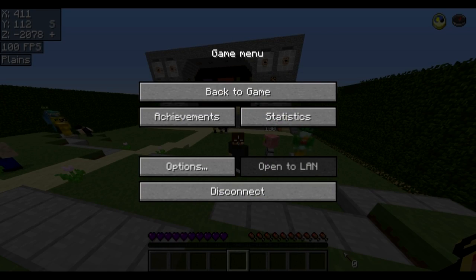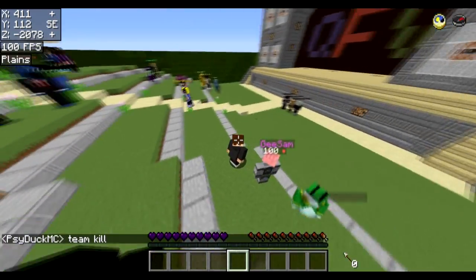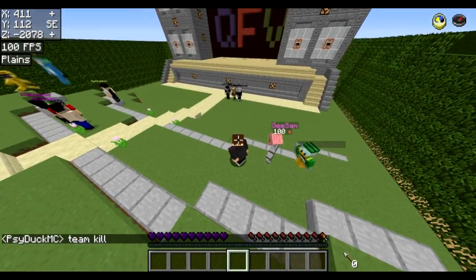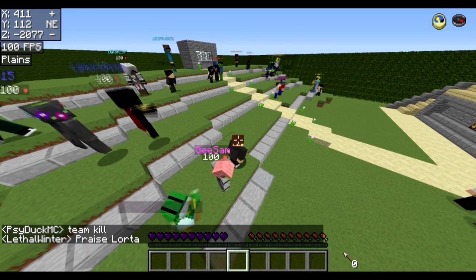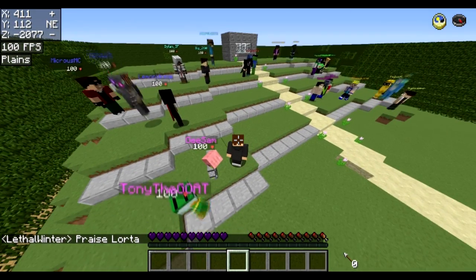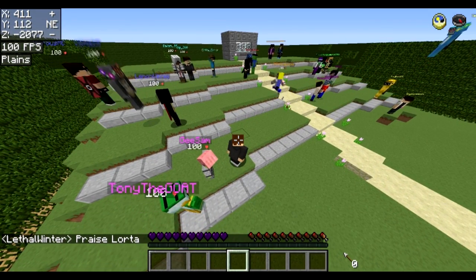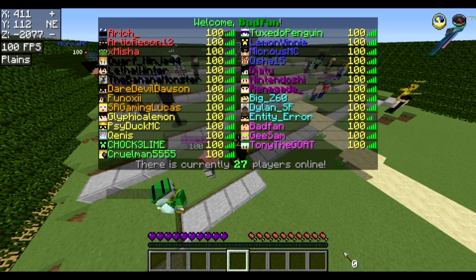Now the teams: on the red team we have A-Rich, Ardigrecon12, and X-Misha. On the black team we have Banana Monster, DwarfNinja44, and LethalWinter. On the orange team, which is my team, we have DaredevilDawson, Benoxy, and myself. On the yellow team we have PsyduckMC, Queenus, and Glyph. On the green team we have TuxedoPenguin, Chalkin, and CoolMan5555.